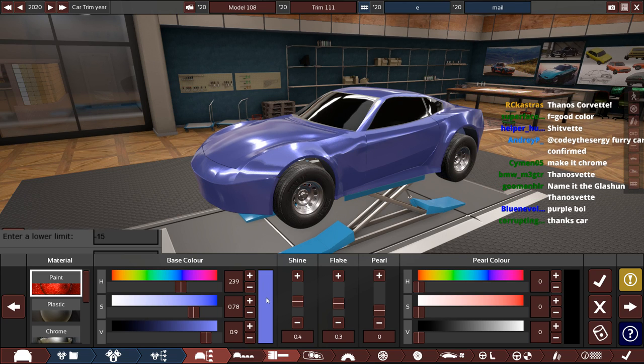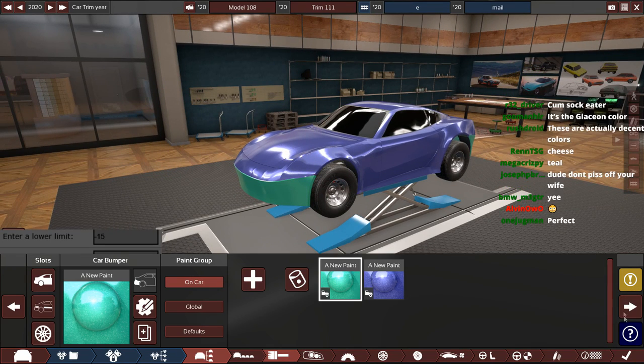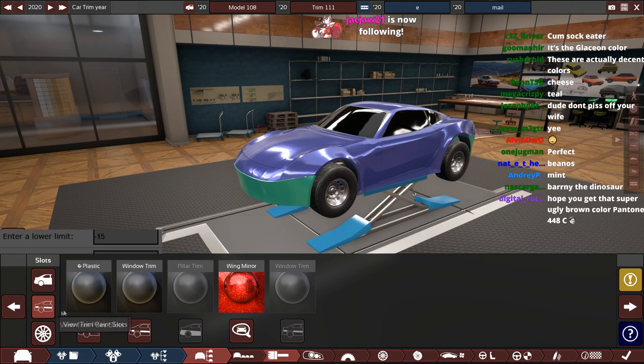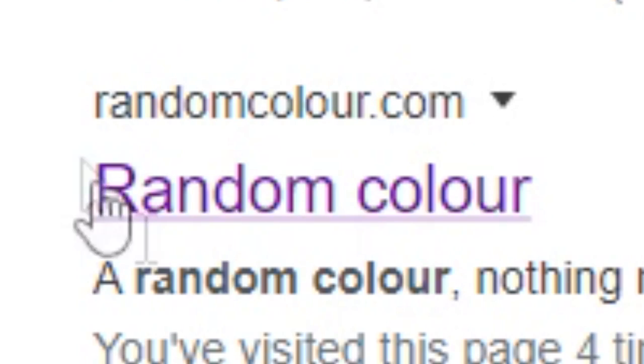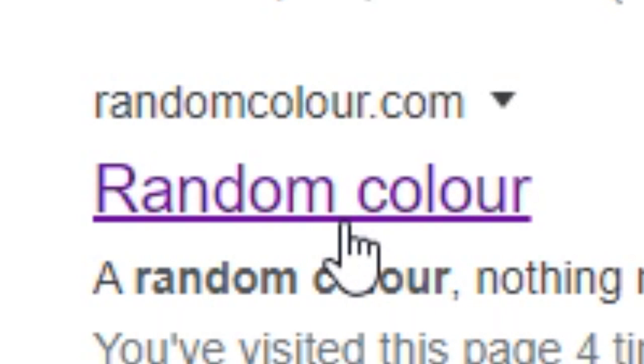RandomColor.com — it's purple. That's it, that is the color right there. RandomColor.org for the bumpers — they don't contrast that badly actually; they bounce off each other okay. RandomColor.com this time for the window trim — it's brown. It's shit brown. RandomColor.com, getting sick of saying this now — this time for the wheels.